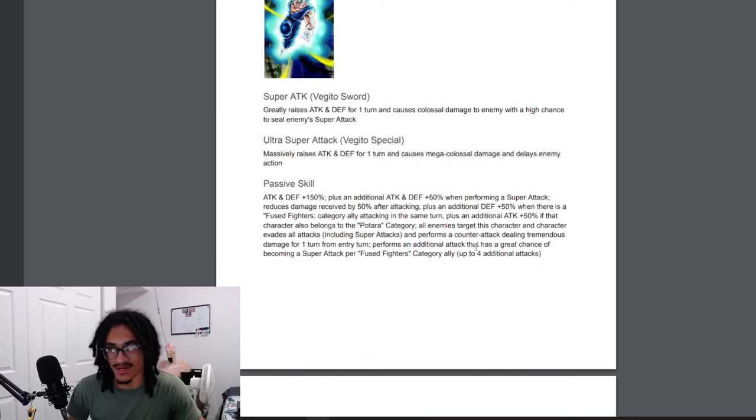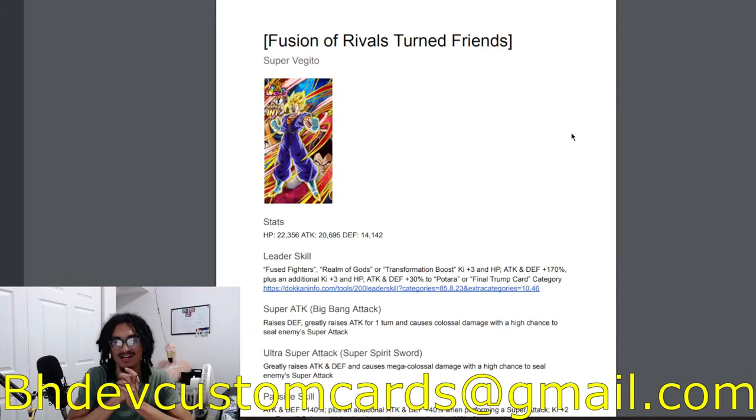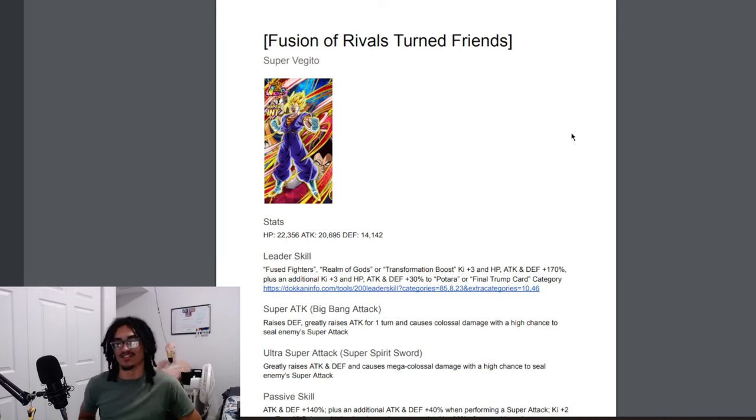This card is basically Tech UI before Tech UI — guaranteed dodge and counter on entry. Being able to do up to four additional supers means this card can do up to six supers total: your first super, up to four additional supers if you get lucky, and then your potential system super. Pretty impressive. Send custom cards to bhdev custom cards at gma.com. Sam, thank you for sending your card — I have four or more cards from Sam coming in the next few days. I appreciate you guys watching, love you all, peace.